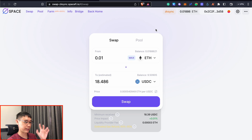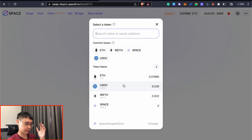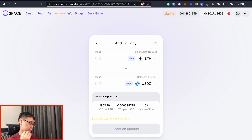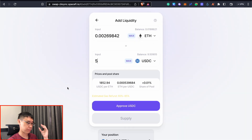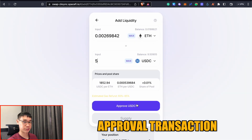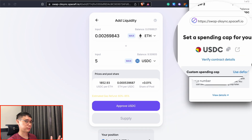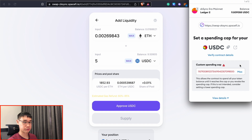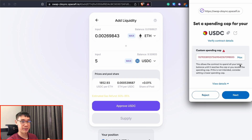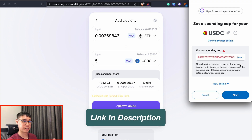Now that you have both Ethereum and USDC, we can go to the pool section to add some liquidity. I'll select my USDC tokens and add 5 USDC and a corresponding amount of Ethereum into this pool. Before we can supply our tokens into this pool, we will first need to make an approval transaction for USDC. MetaMask is prompting us to select a custom spending cap, and in this case I'll just use the default, which is a very large number. If you'd like to learn more about this spending cap and token approvals, I have a video in the description that explains it.